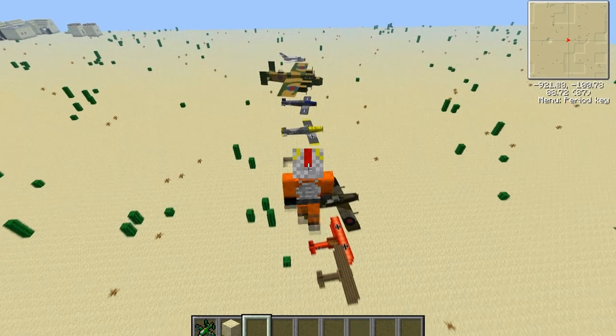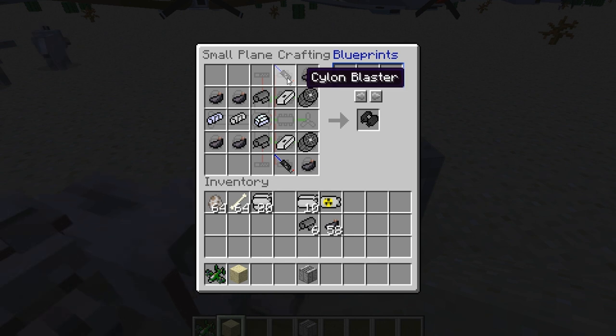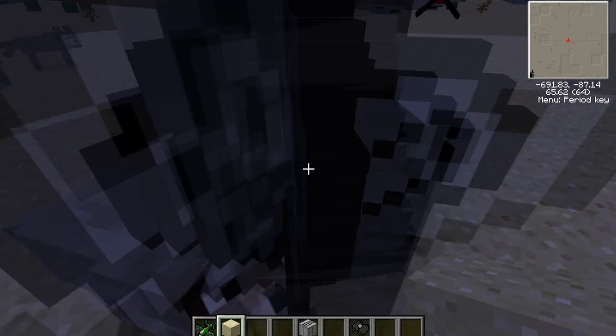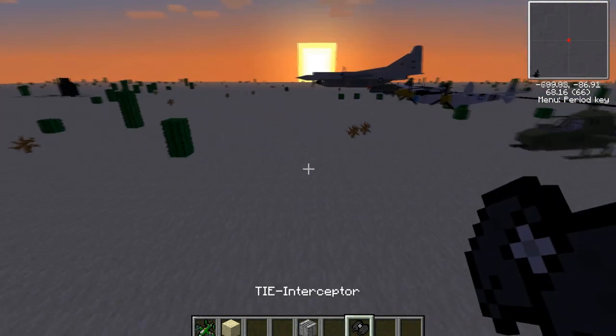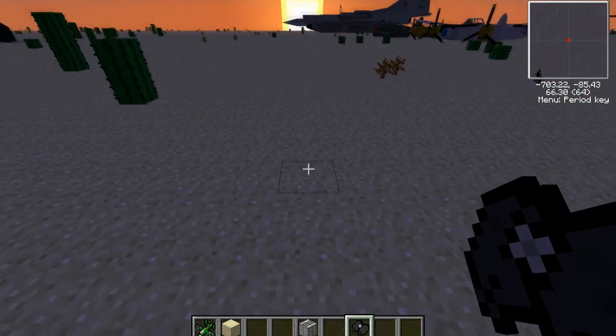There's some other bug I want to report. So here is a TIE interceptor, and I can add the Cylon blasters — which are the mounted gun I showed you earlier — and I can still craft it. So if I'm correct, this thing should have Cylon blasters. The only thing is when I go to place it, I get a game crash.